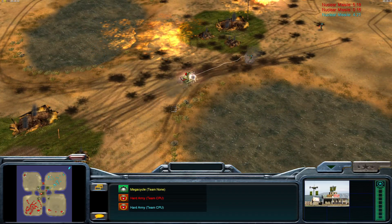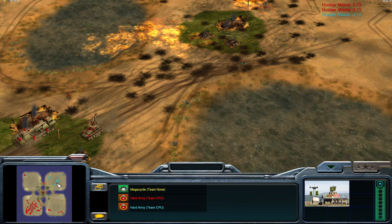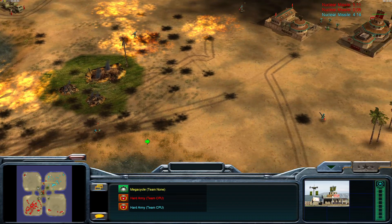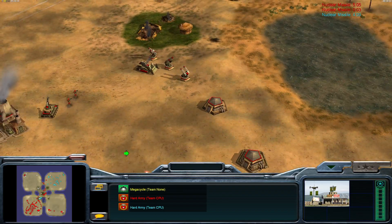Artillery barrages — two barrages, one from each side. You can see the big pile of color on the map, right here, but I can't quite see it on screen. Let's check Infantry first.